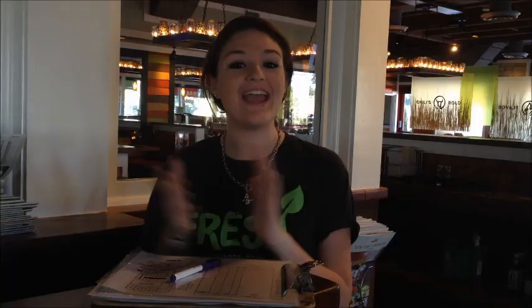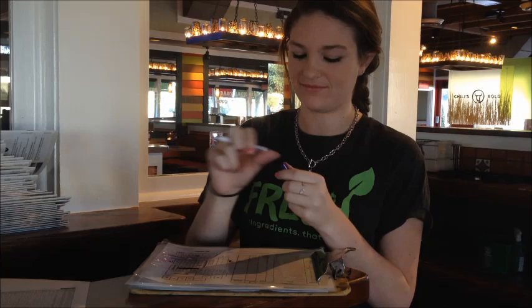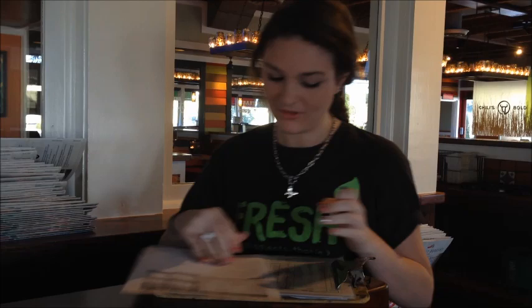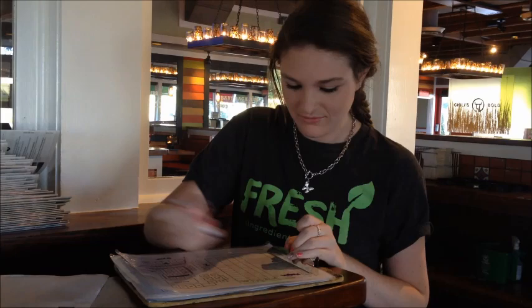Step 1. In the pre-reading, you're going to take the roster from the night before and put it on a floor mat — it looks like this. The first step is you look at who is in each zone and then you write it down on here. So we have two servers in zone 1, and you have to write what time they come in.